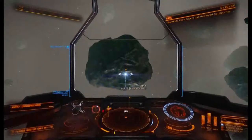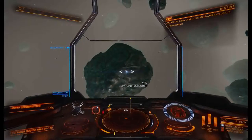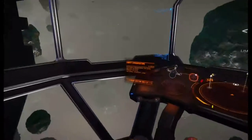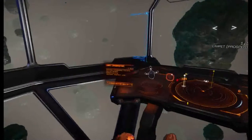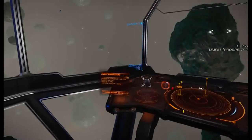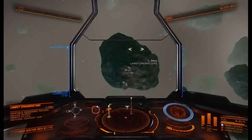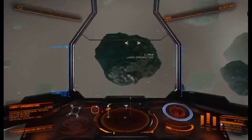Every time you launch a prospector limpet, the old one will die as you launch the new one. Target the rock as you launch it so you can read the results. This rock has 25% painite — minerals remaining 100%, and it has gallite and painite with low material content. What material content means is each chunk you pick up can be low, medium, or high — you get the most yield from a high. So this is a low-end rock at 25% with low material content, but you know what, I'd mine it anyway.